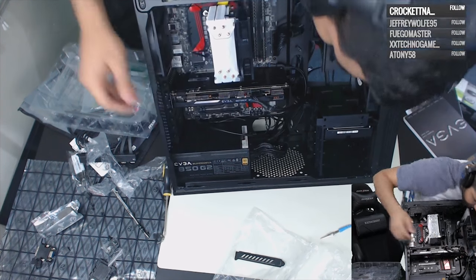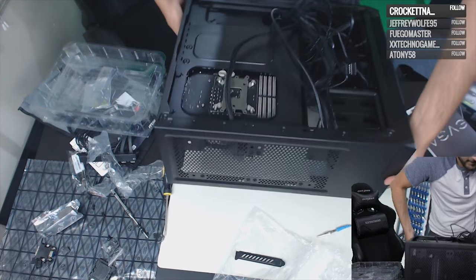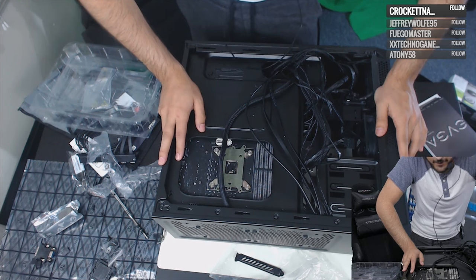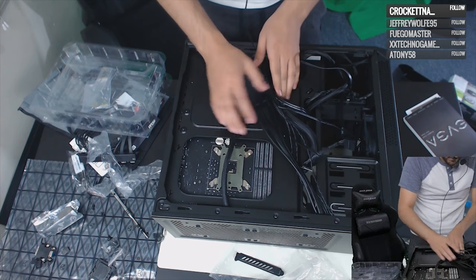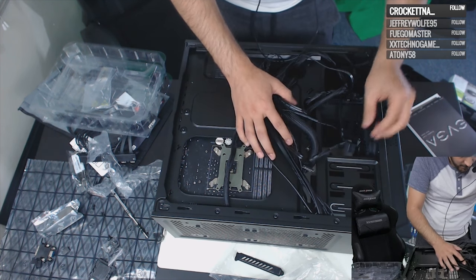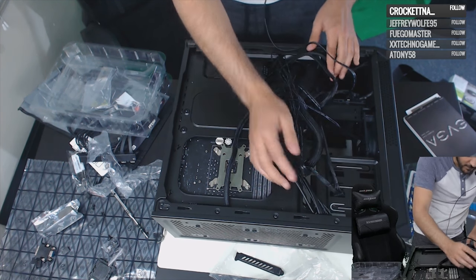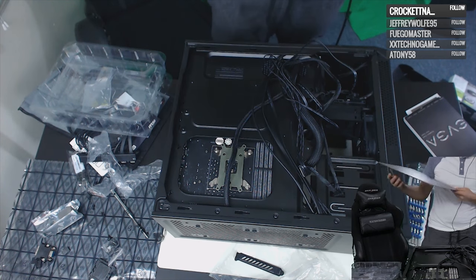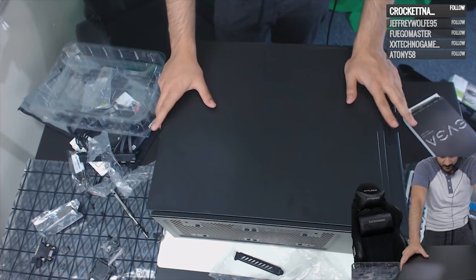Got all the SATA drives connected. Now let's put the side panels back on. Wire management — you can zip tie everything in the back here to hide and organize the cables. If this were one of your personal builds I'd do more detailed wire management, but for this customer build we'll keep it tidy enough.